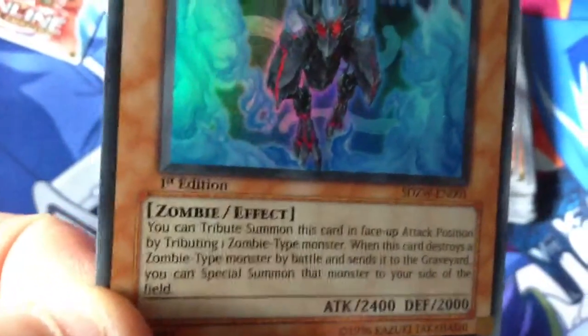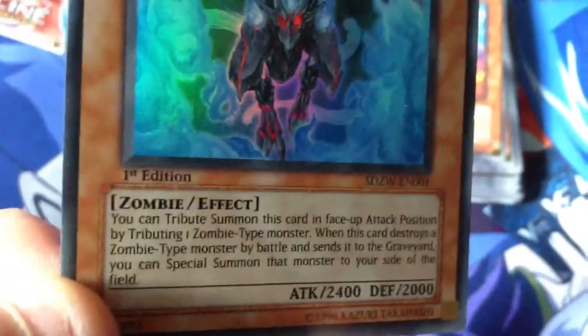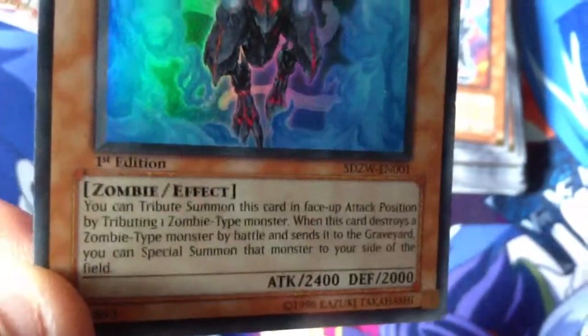Same thing — I'm not going to read them all off now, but I'll read the facts. If you tribute summon this card in a face-down position by tributing one zombie monster, or destroy a zombie-type monster by battle, you're supposed to special summon a monster inside the field. Nice.